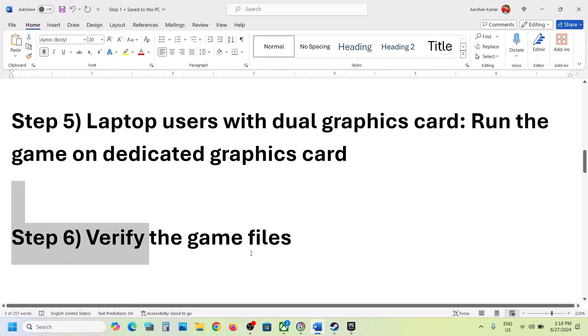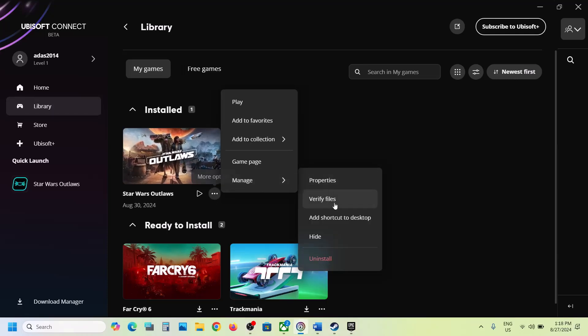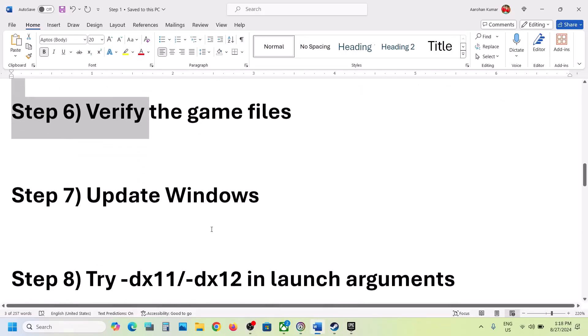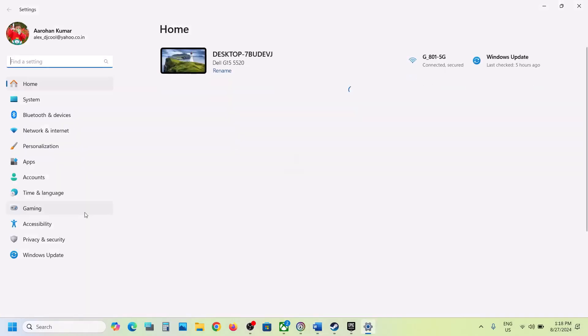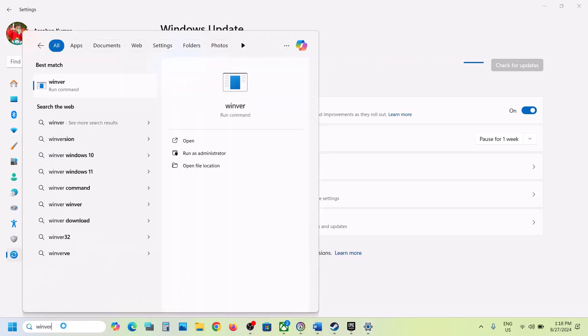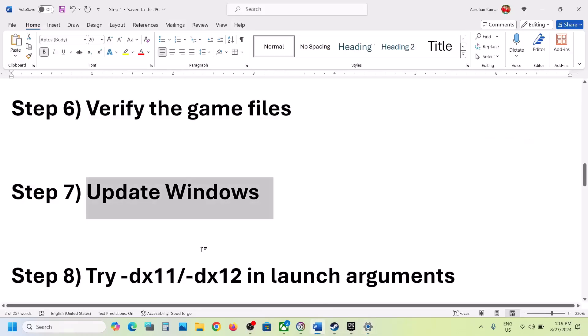The next step is to verify the game files. Go to Ubisoft Connect, go to Library, click on the three dots on the game title, select Manage, and here you can see a Verify Files option — click on Verify. This process will take some time. Once verification is complete, launch the game and check. Also update Windows to the latest version — open Windows Settings, go to Windows Update, and click Check for Updates. Once all updates are installed, restart your computer. In Windows 11 make sure you're on version 23H2; in Windows 10 it's 22H2.